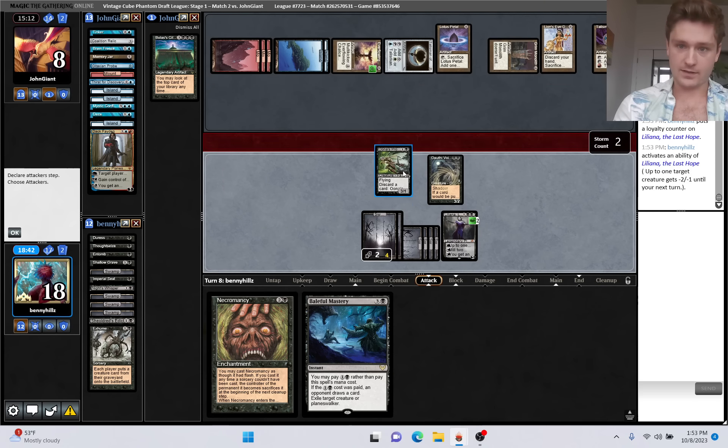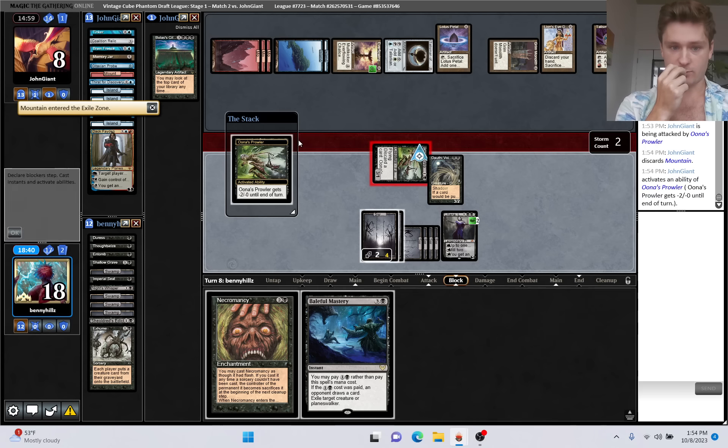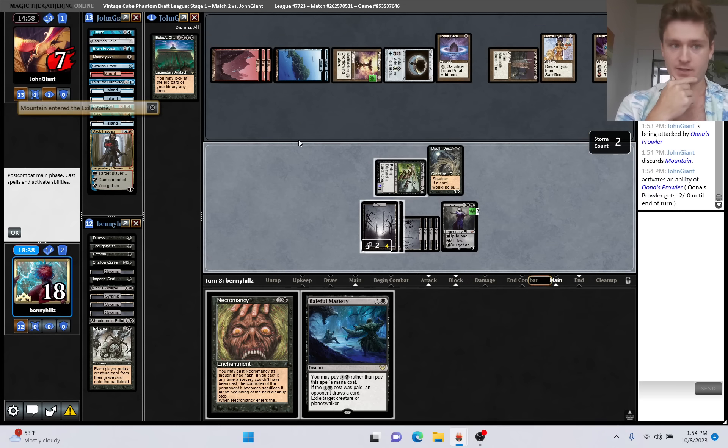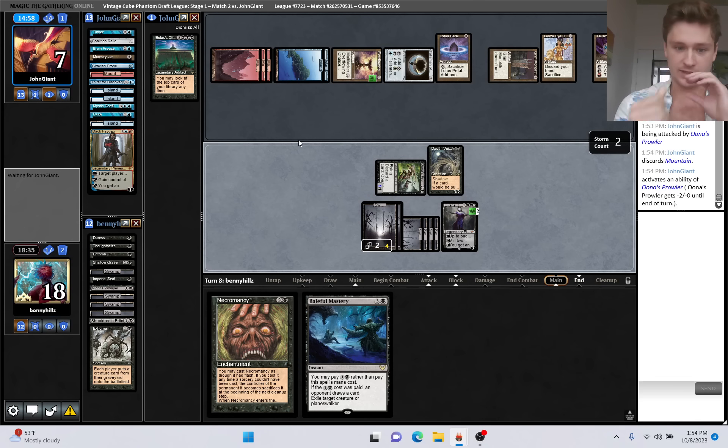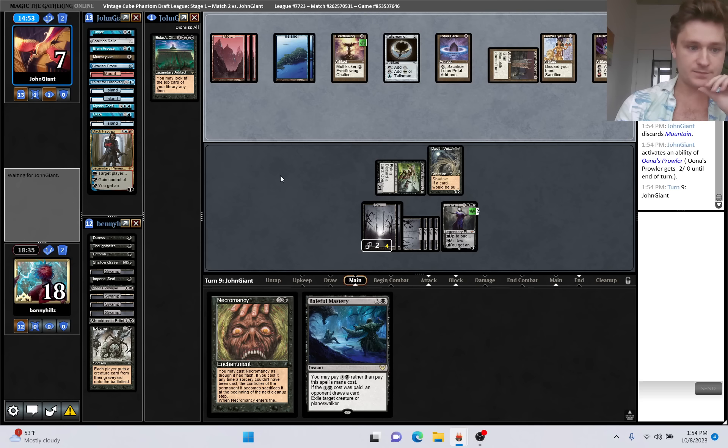Hit for three and pass. I guess they still actually can't play Bolas' Citadel. They got a mountain - they're just hoping to topdeck something. They're at seven, dead in two attacks. We still have Baleful Mastery up if we need it. It's really just Underworld Breach that I'm afraid of. I don't think there's anything we could do to make Breach not kill us.